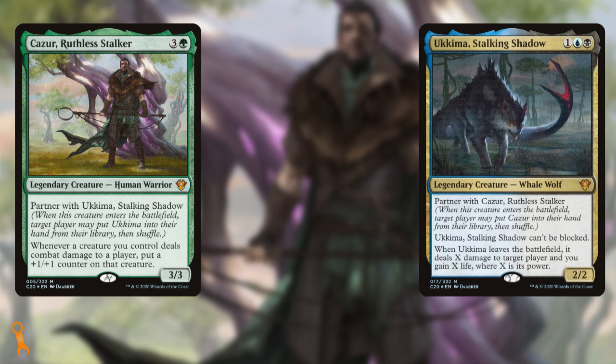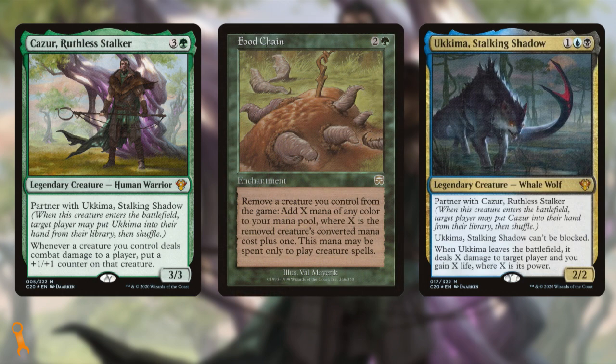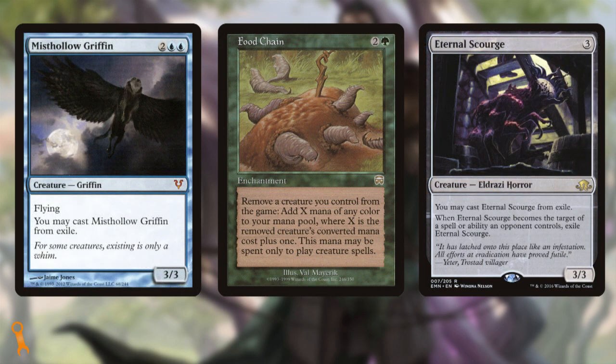These two actually have a strong showing in high power level decks, comboing with the card Food Chain. Using creatures you can cast from exile — a Mist Hollow Griffin or an Eternal Scourge — you can make infinite mana to cast Ukema infinite times for a combo win. But that's not what we're looking to do here.